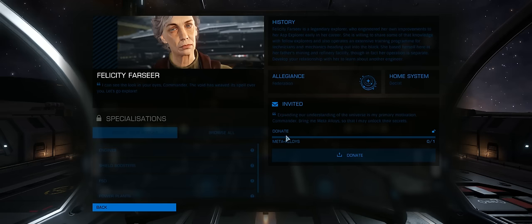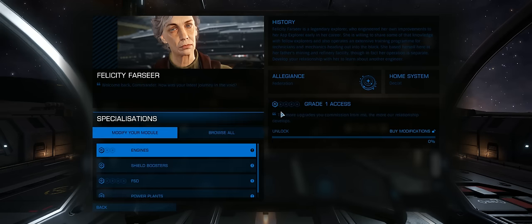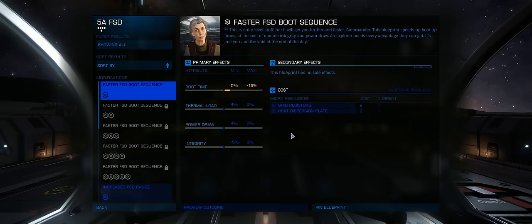Collecting materials can actually be fairly time consuming, so it's always good to know exactly where you need to head to. Felicity actually needs meta alloys before you can unlock her, and you can get those in the Maya system from Daniel's Progress. They have a little base down on the planet there, so buy one of those and bring it back and you're then able to unlock Felicity.